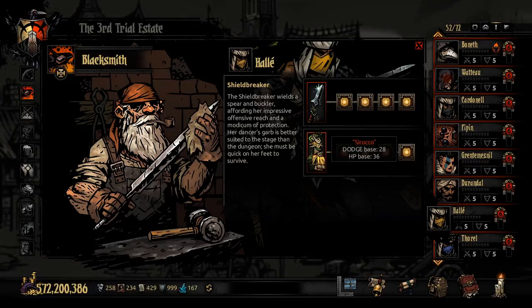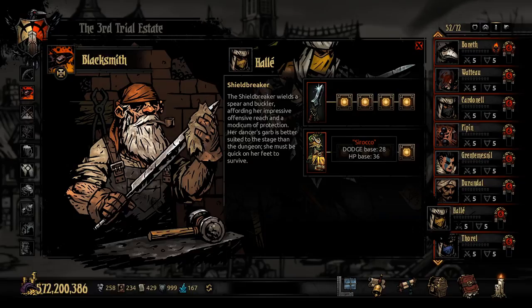Her final armor, Sirocco, gives a dodge of 28 - very close to average, which is about 30, so she's two points below average. Her HP is 36 which is pretty small, but there are abilities and trinkets that can increase her protection and allow her to take zero damage. The DLC district building increases her HP by 10%, giving her 40 HP with all DLC. There are also trinkets that give 33% more health, potentially bumping her up to about 48 HP, which is a lot better.